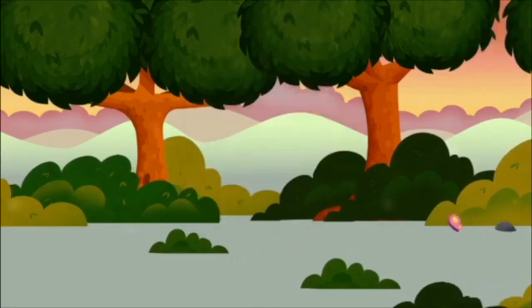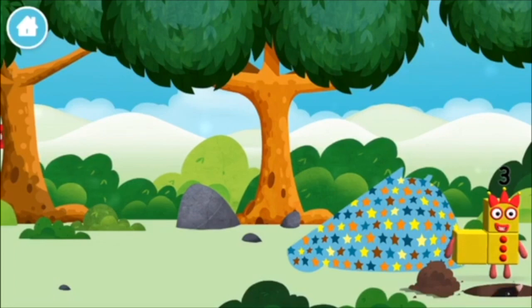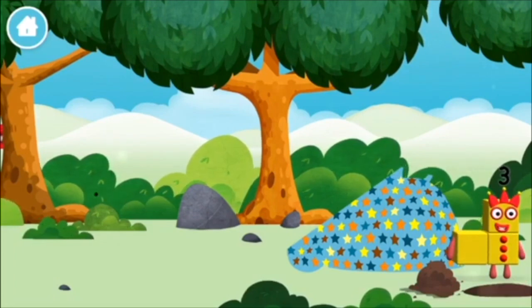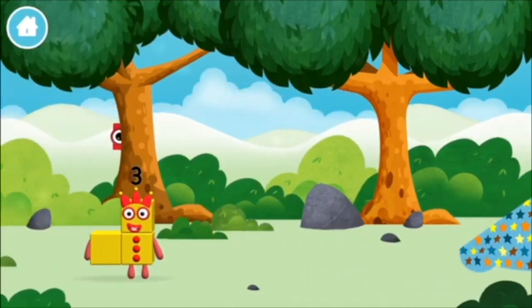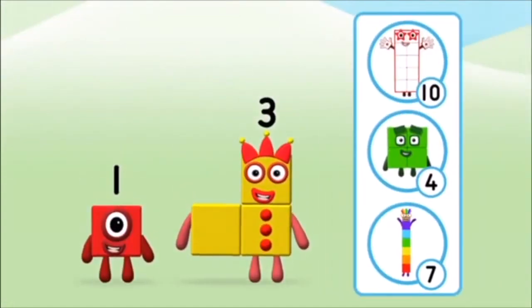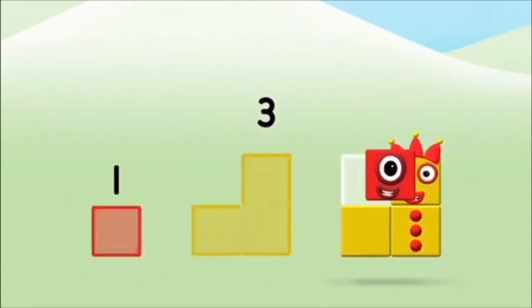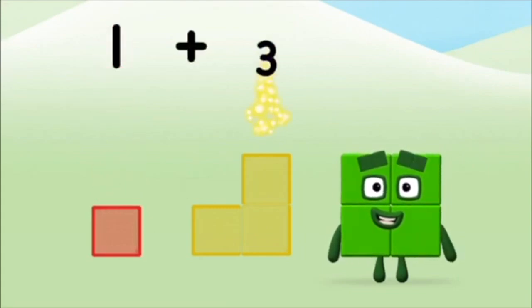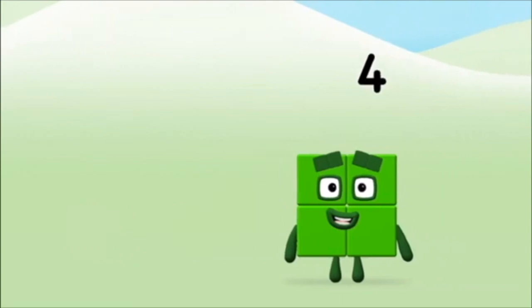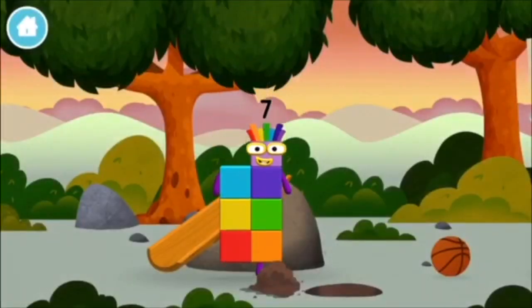Hide and seek, let's go! Can you find a number block hiding in a mole digging a hole? You found a number block! Do you know which number? Great — add the number blocks together. One plus three equals four. That's it, you made number block four, and you made a new number block!